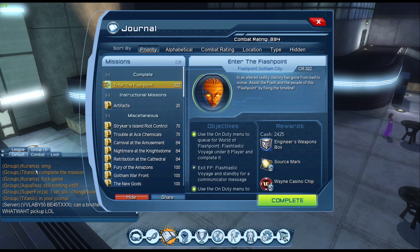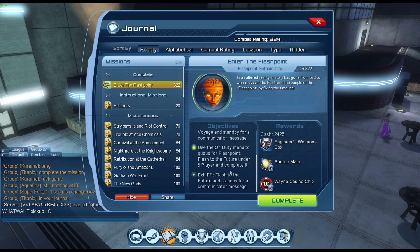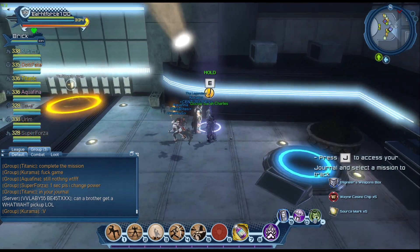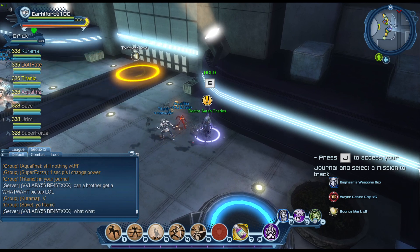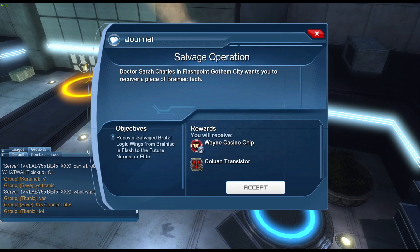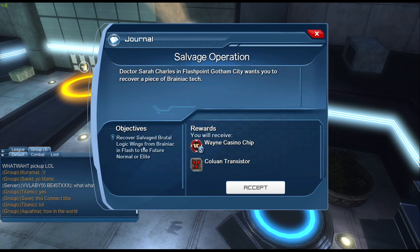Once you hit complete, we get a special mission from this boss. The mission is: salvage brutal logic wings from Brainiac in the Flash General Elite.